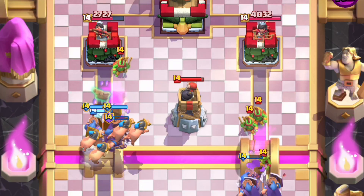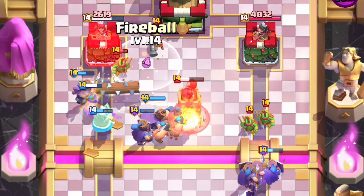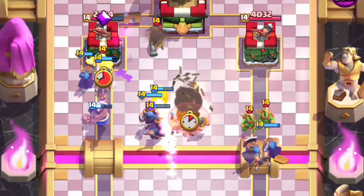We're going to use the monk ability right now and have the bomb tower reflect everything back — and he drops the log! Oh my gosh, that's a massive mistake. Let's do it!